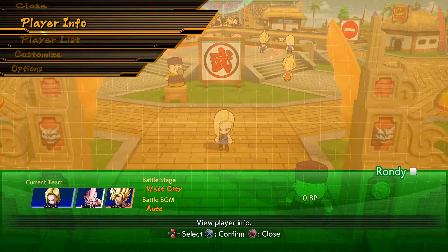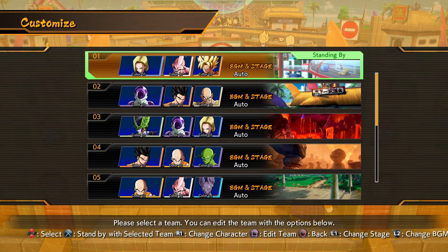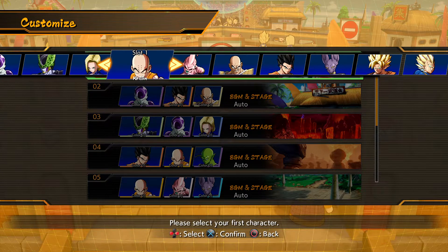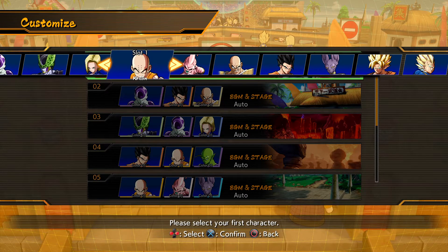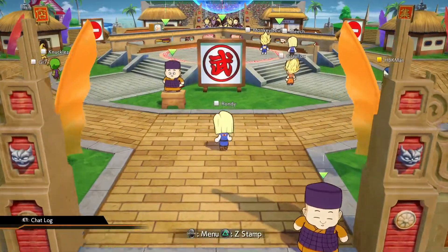What's up everybody, it's Rondi Wooten from A State of Gaming. The Dragon Ball FighterZ early access beta is up at the moment. You've got 11 characters to choose from — here they are from Android 18 all the way over to Android 18 again, because that's how doing a full circle works. There are 11 characters; not a whole lot, but I guess that's fine.